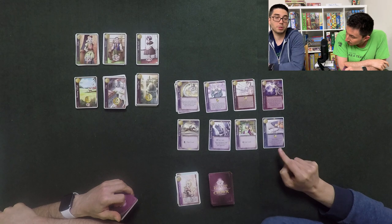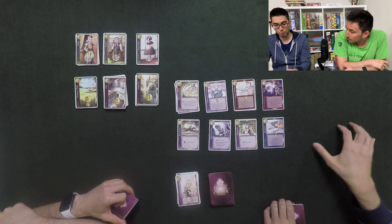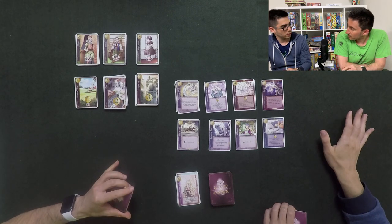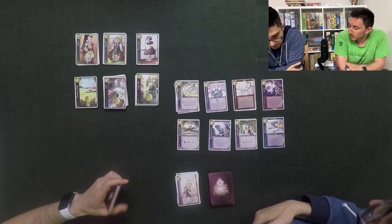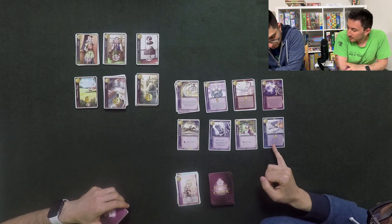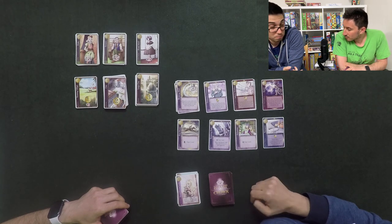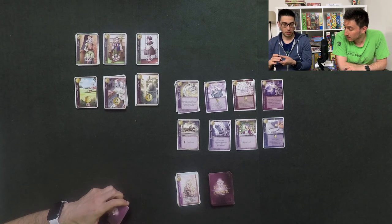The Rampart costs one coin and has a defense effect. You use it by showing it from your hand or from one of your territories - you can just keep it revealed there permanently. Its defense effect: if an opponent's attack card makes you discard or reveal cards, this reduces the quantity by one. It doesn't cancel the attack but it's still very useful.